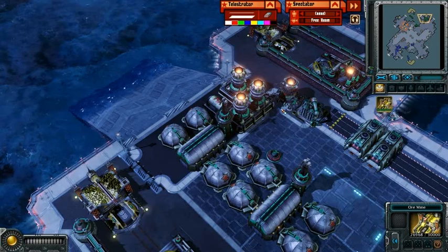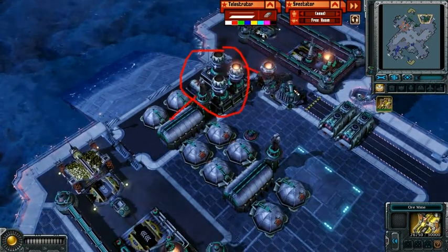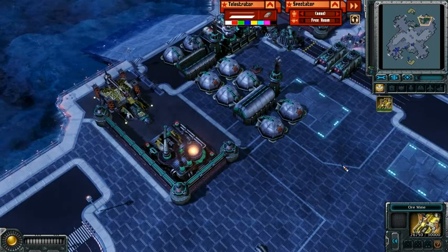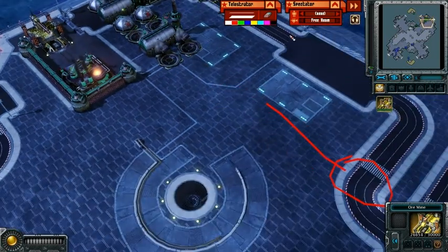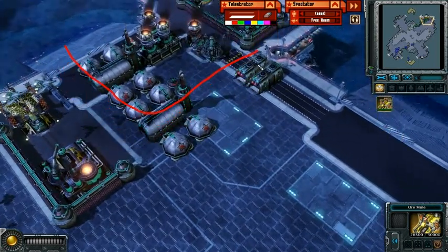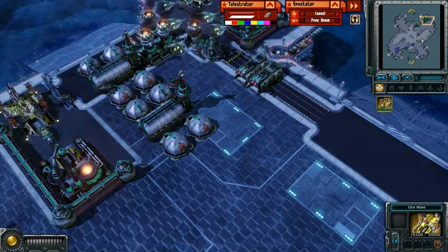This super reactor is a little bit close to the buildings for my liking. I guess he's counting on it not getting attacked, but if it were me, I would put the airfields a little further out and space them away from it — because the explosion range of the super reactor is huge. It's going to take probably all of this out, so it's not the best idea.